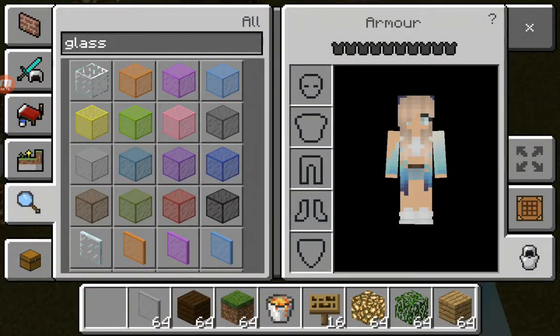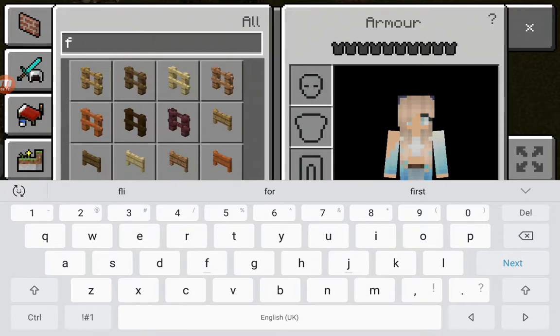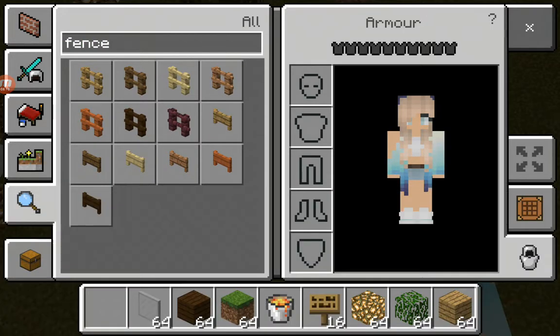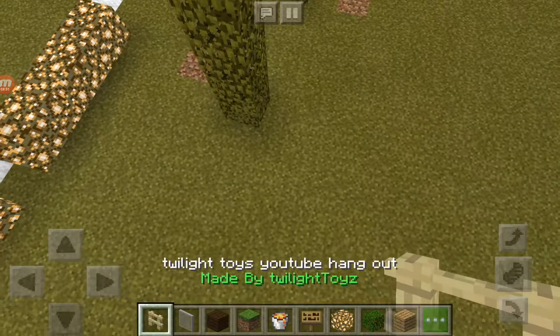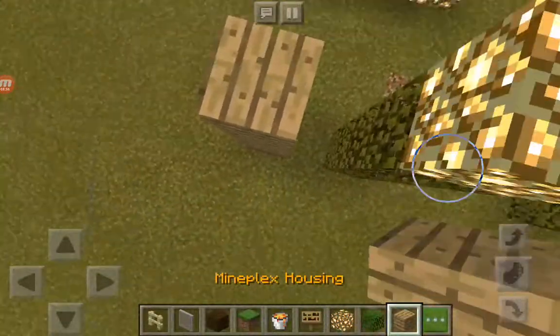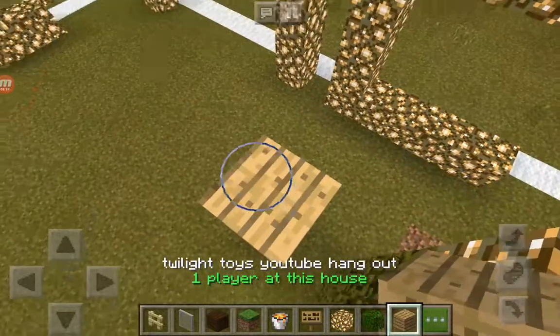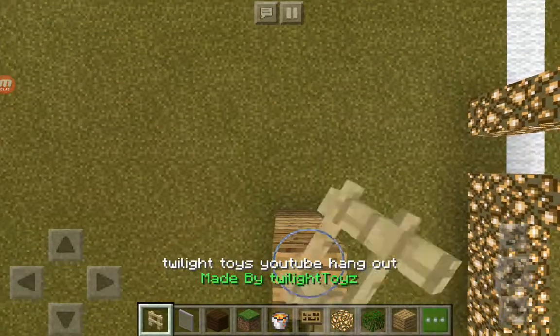Now we are going to be going on to the fence parkour. So let's go and get a fence like so. And we are going to get - to make it look like what we want - we're going to use birch fence. So what we're going to do now is start off with a one-block jump as we did before. We're going to go down.